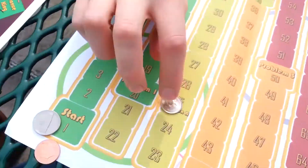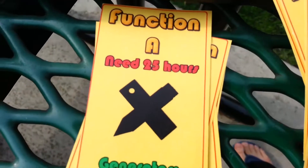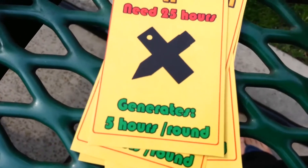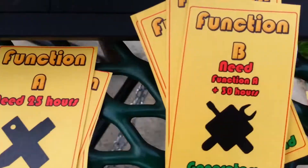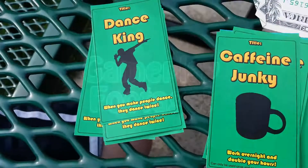And as you finish your problem card, they automatically generate hours for you every turn. There's also function cards, and function cards will generate hours for you as well, passively. And if you complete the third function card — there's three: A, B, and C — once you get to the third one, you get a bonus ability.